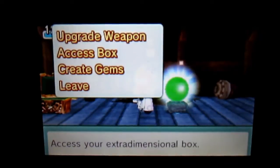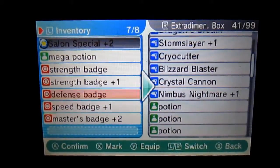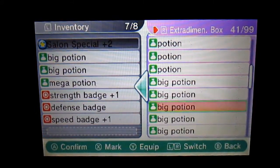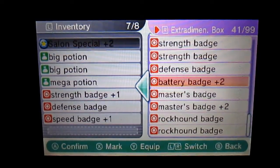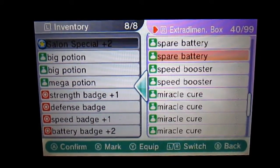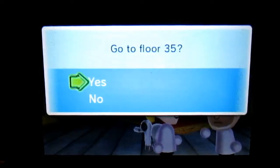We should access the box because I'm gonna need to put some guns back. I don't need the master's badge, but I'm gonna need two big potions. I'm gonna get rid of that strength badge because I can get a much stronger one. Battery badge gives you faster charge rate — I'll do the faster charge rate, it's plus two. Okay, so now I think we're ready for the boss — we're gonna handle the 35th floor boss.